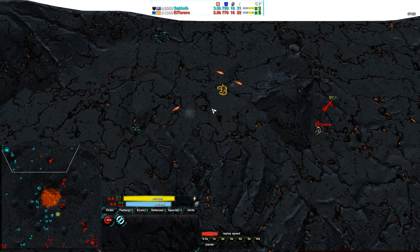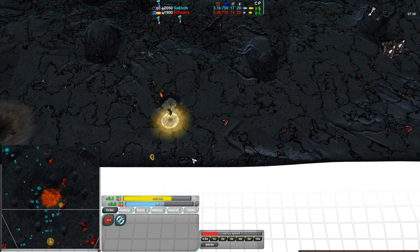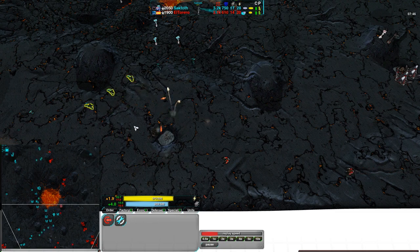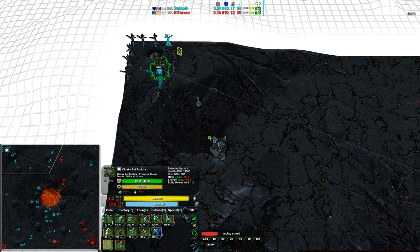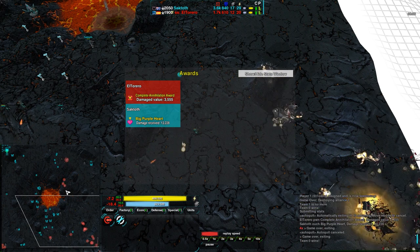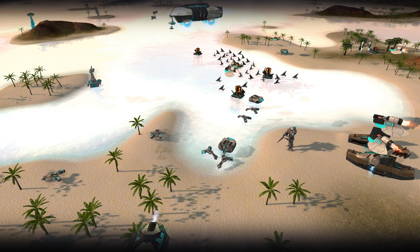I don't see much more for El Torero on the field. He is getting a Zeus, but at this point that's probably too much money for too little benefit. With the amount of Rockos up, Glaives would be the best bet — possibly with Tick support, since Ticks can dodge the slow-moving missiles fairly well. But El Torero's factory is going entirely for Zeus's, while Saktoth is getting Rectors and Rockos. That's all he'll need, because El Torero has to surrender. That is the game. I hope you enjoyed that, and I'll be back with another one shortly. Stay tuned. Thank you.